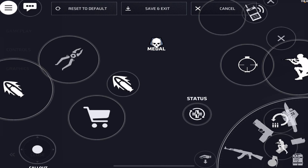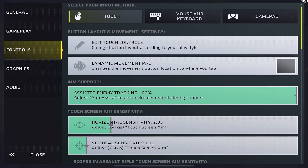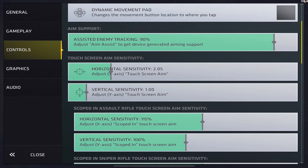Auto equip weapon on pickup — I always keep this off. If you're on an eco round with a pistol and you walk over a gun on the ground, you don't want it to auto-switch because if someone is waiting and swings you, it'll take a second for the new gun to pull out and you won't be able to shoot. With auto equip off, if someone swings me while I'm picking up the gun I still have my pistol out and can shoot back — maybe I get a headshot, maybe I die, but at least I have a better chance.